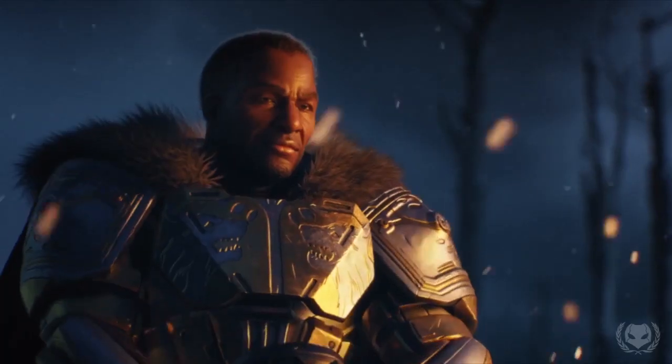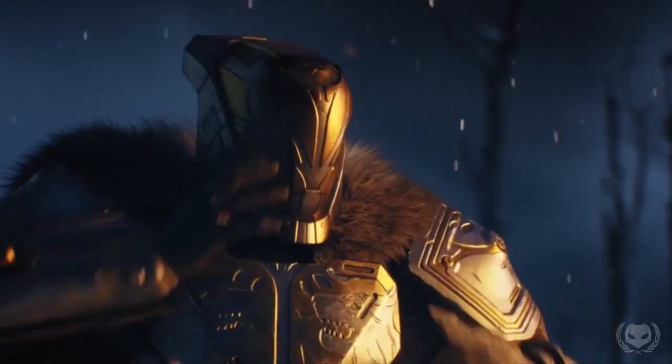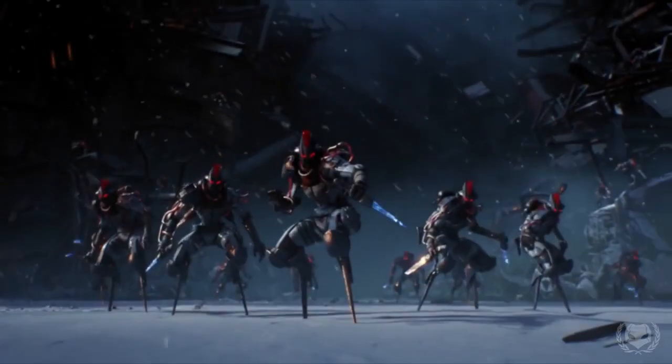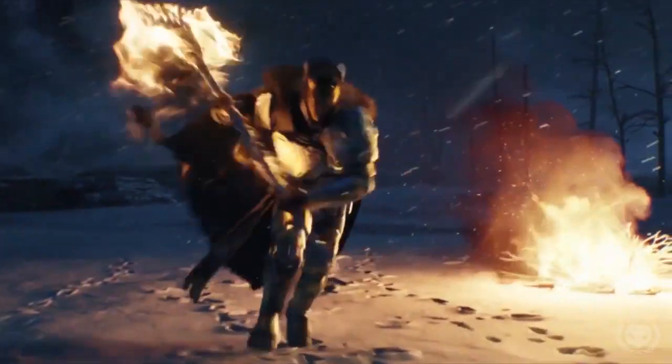Next we have what is possibly one of the most badass cutscenes we've seen in Destiny. Lord Saladin puts his helmet on, prepares for battle, then out of nowhere summons this giant flaming battle axe and charges at the Fallen with his wolf pack by his side. Unfortunately, this battle axe isn't going to be an exotic weapon like the swords were — it's going to be a special weapon, similar to either the Scorch Cannon or the Swords of Crota, which could only be picked up in certain missions or special public events. So that is a little bit disappointing, but either way this thing looks insane — I cannot wait to wield this.